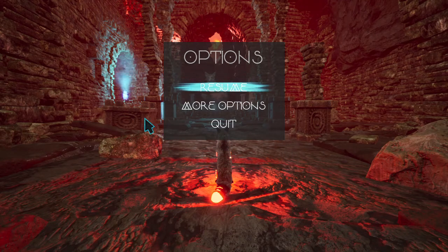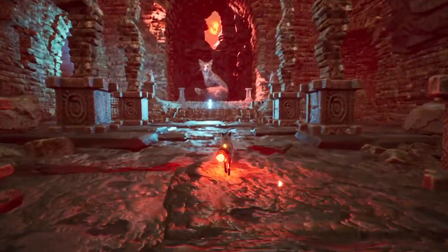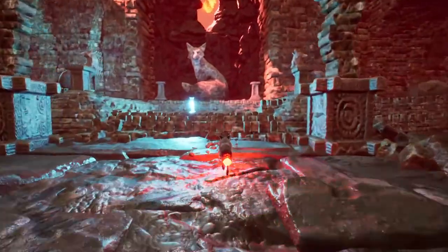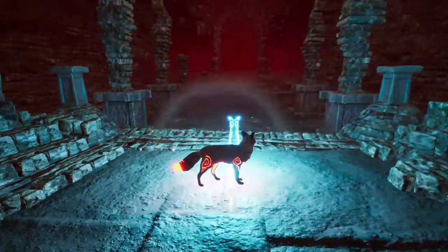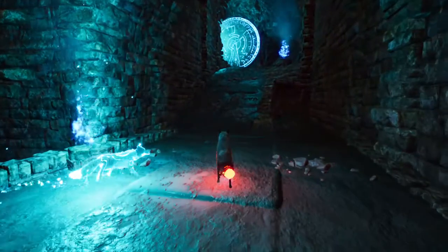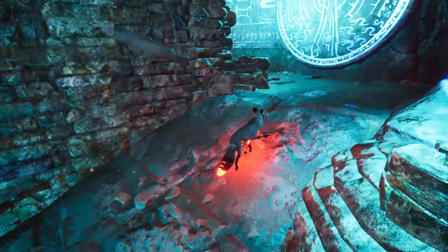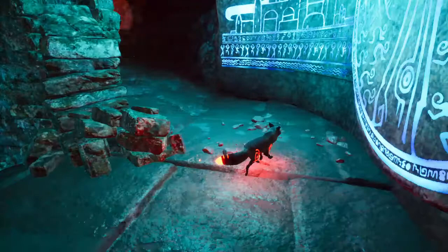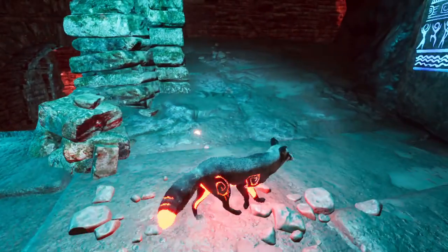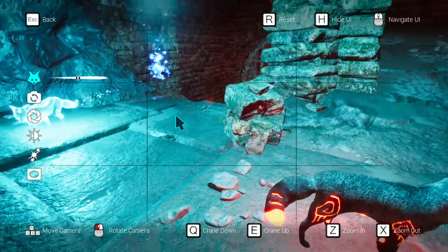Hello everyone and welcome back to another episode of Spirit of the North. Today I'm going to be showing you how to take a picture in photo mode. First, you want to get into the position you want to be in — I'm going to stand right here — and then you click 1 on the keyboard to get into photo mode.